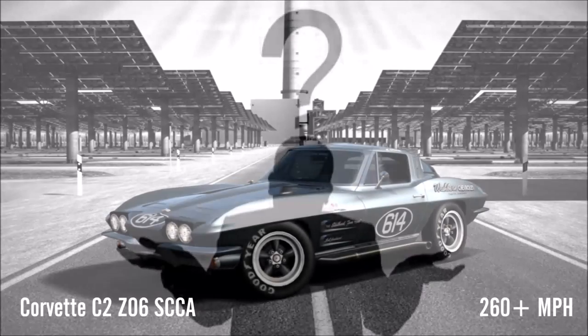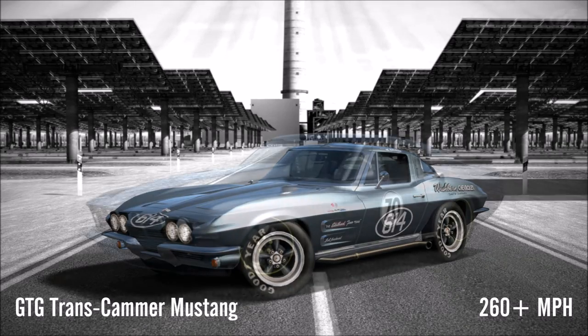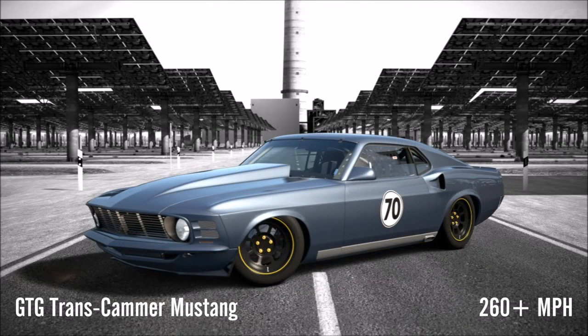We start with the second generation Corvette race car which does not have NOS but has reasonable draft potential and does around 260 on its own. That however is surpassed by the Grand Touring Garage Mustang with the same top speed but more draft and NOS to aid it.